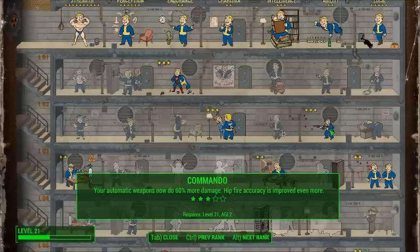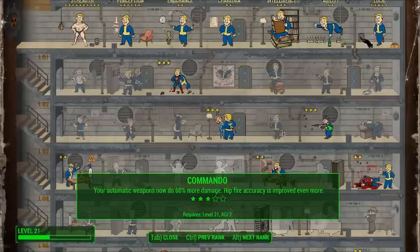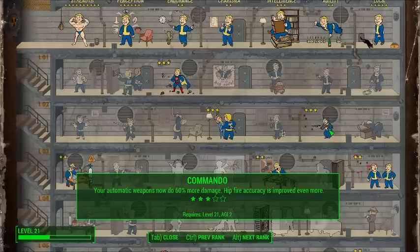It really sucks if you can't upgrade your guns. The first or second perk you're going to want to pick up is probably Commando — this is your damage dealer in this build, straight up hip-fire assault rifle, fully automatic type of play style, which is pretty fun.